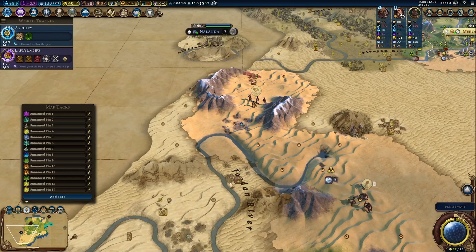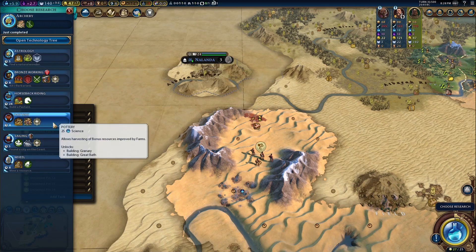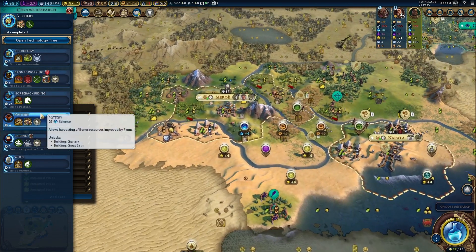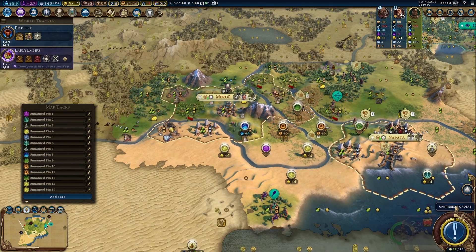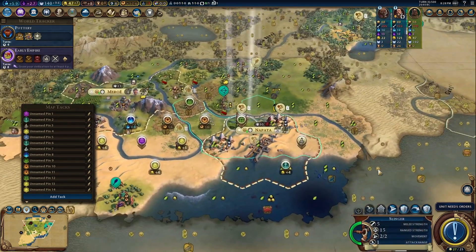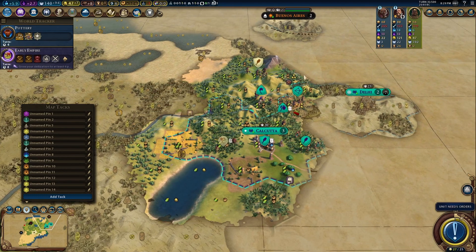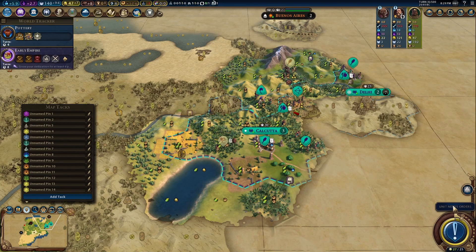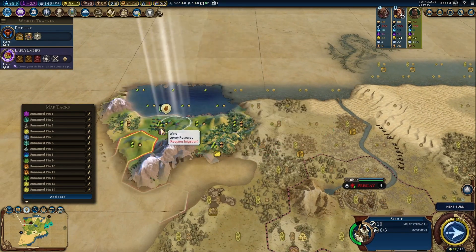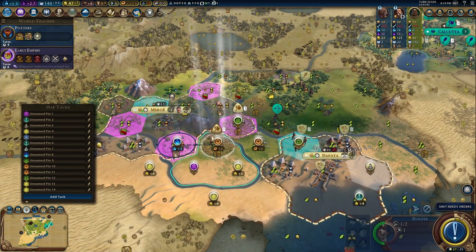There is no shame in deterrence — I shot an arrow into the air. My Pitati Archers are going to wait. I think I should get Pottery, and I need Writing. India has a tendency to build lots of units — I've never seen India with a weak army, specifically Gandhi. Even Chandragupta typically has a strong enough army around him.